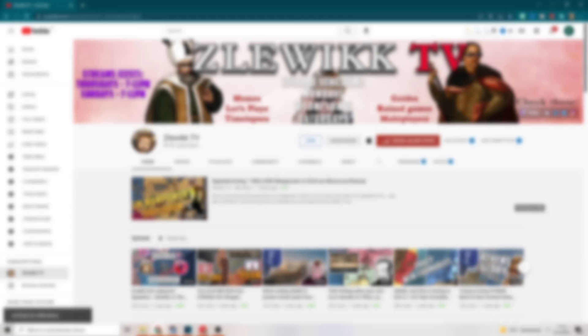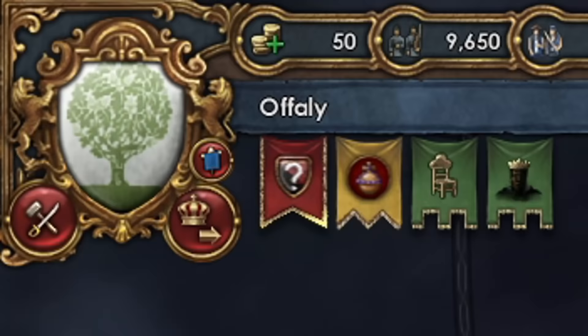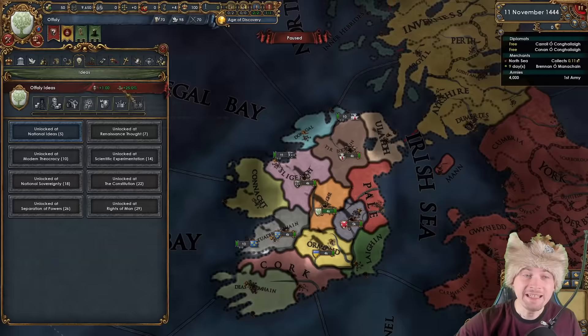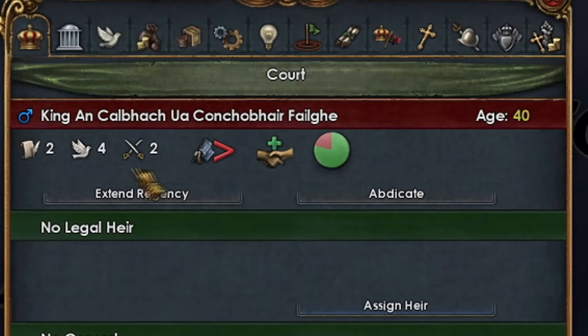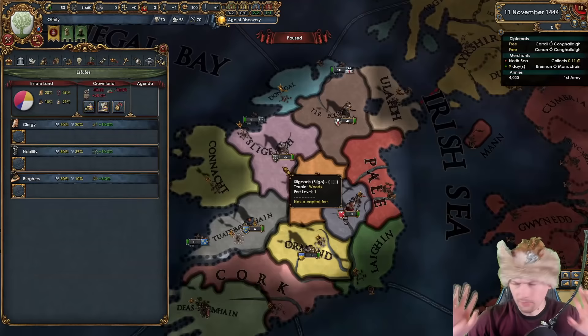Remember to subscribe to the channel — only 40% of you are subscribed right now. For this amazing challenge I decided to choose Offaly. This is because of geographical position, which is very important — I can make claims on almost everyone. The improved relations idea is going to be super important for a speedrun. The ruler is one of the best in Ireland and also has an improved relations bonus.